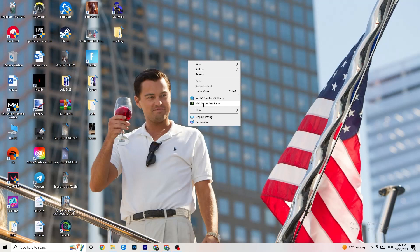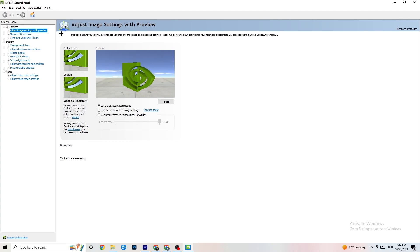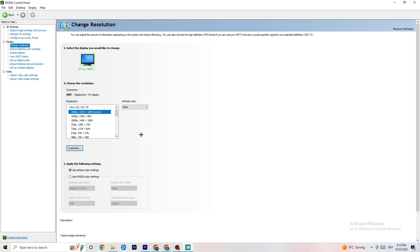Right-click on your desktop and open the Nvidia Control Panel — or whichever control panel matches your GPU. Navigate to '3D Settings', then 'Adjust image settings with preview'. There is a bar from Quality to Performance — if you're having crashing issues, move it towards Performance. Then go to Display, click 'Change resolution', and make sure your monitor's resolution matches your in-game resolution, as a mismatch can cause crashing.